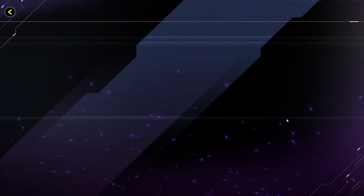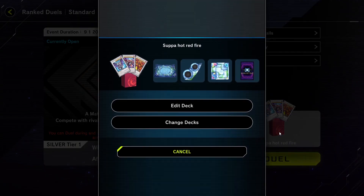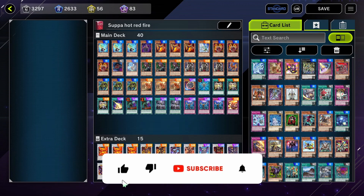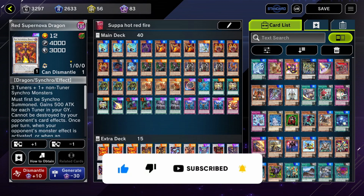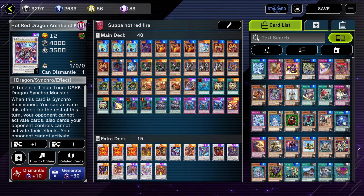We're playing a deck called Superhot Red Fire. We're playing Red Hot Archfiends — we have Red Supernova Dragon, Hot Red Dragon Archfiend King Calamity, and all the other cards. The main gimmick of this deck is basically to create and summon powerful synchro monsters.